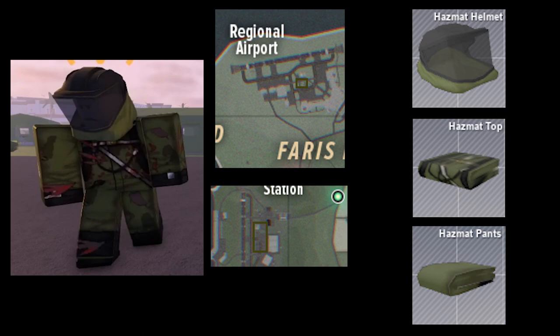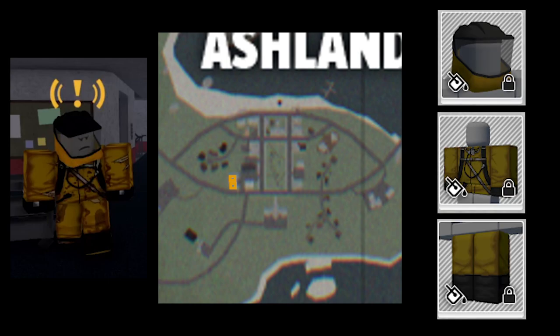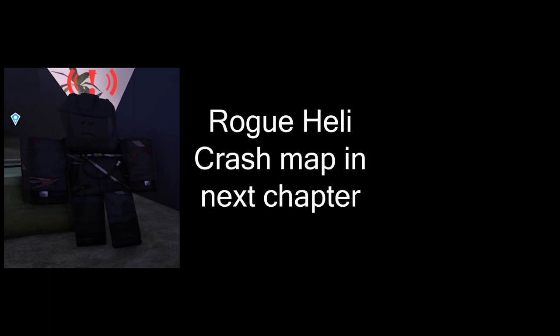For the yellow hazmat, I've only ever found it spawning in two places: in the hallway and in the basement of Ash Hospital. It drops its clothing and presumably a yellow survey backpack. Lastly, we have black hazmats, which spawn at rogue heli crashes and will rarely drop their clothing or a black survey backpack.